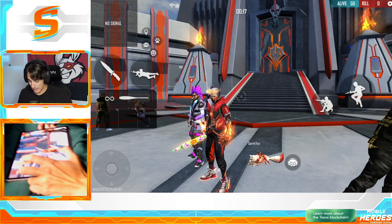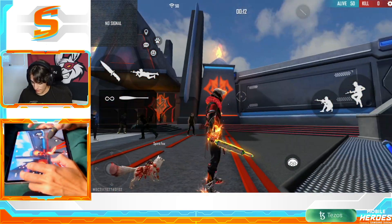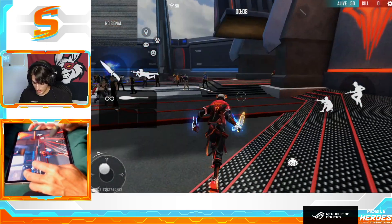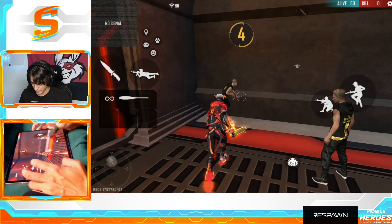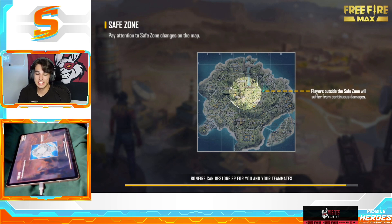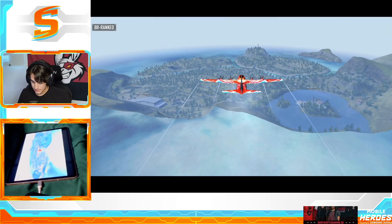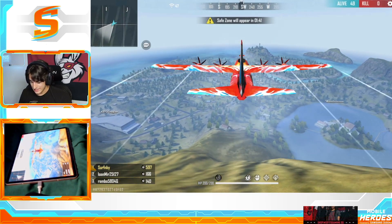This skin looks insane — his hands are on fire, his feet are on fire. When you're walking you can see the bottom of his feet look like lava. The head looks really cool too. I think this is a flex if you have this in a lobby — people are jealous.